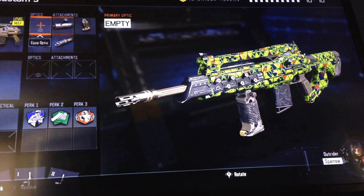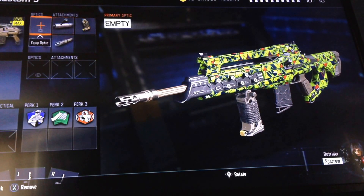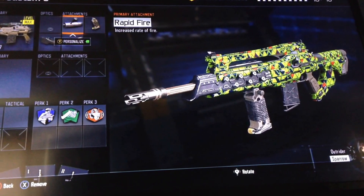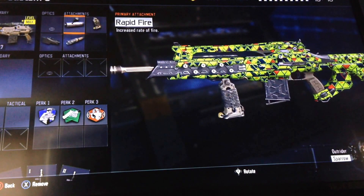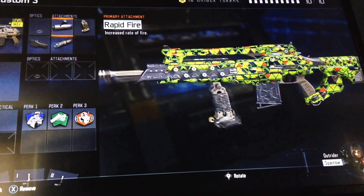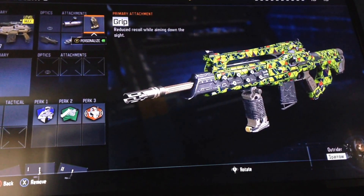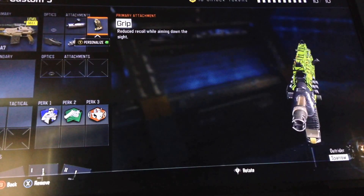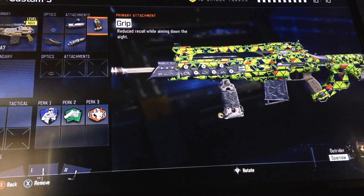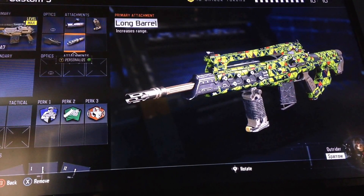I hope you guys can see the attachments pretty well. I've got Rapid Fire on there — I think Rapid Fire is one of the most key things, because the nerf was actually to the fire rate, which was really decreased. I also have a Grip because I don't think the M8 has the best accuracy, so the Grip helps keep the recoil down.